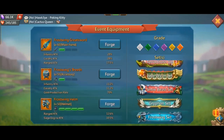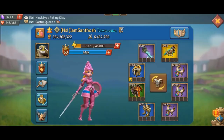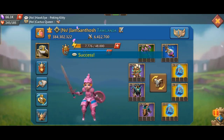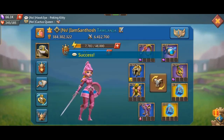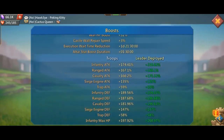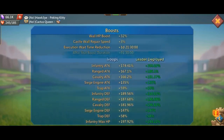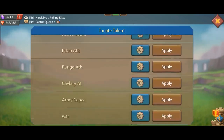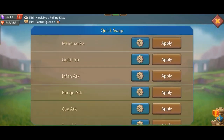You can see the Hunter Slayer. If you have equipment or gear, you can increase the power of the monastery. If you have a gear or gold protection, you can use the infantry attack. You can upgrade your lower level gear and get the percentage of your infantry attack. If you are at the 60th level, you will increase the percentage of infantry attack.